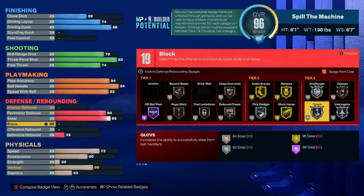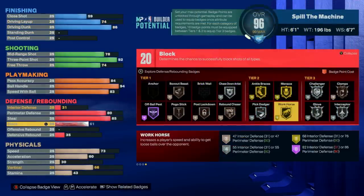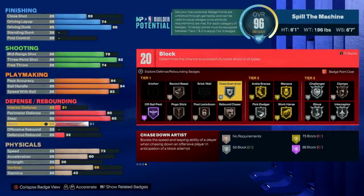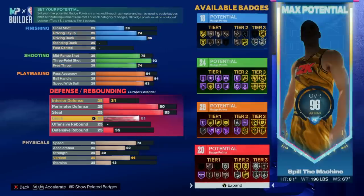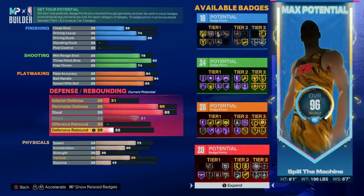We have block at a max of 61 and while you probably won't see many, this attribute is fairly cheap and worth having since you can even get silver chased down artist with it, and paired with the vertical for the contact dunks you will see the occasional block. Building with max interior on a PG won't make a difference so you can save your points there, and we're honestly not worried about rebounding since we're 6-1 and typically have other people on the court for that. That finishes up our defense and we'll have a total of 20 badges.